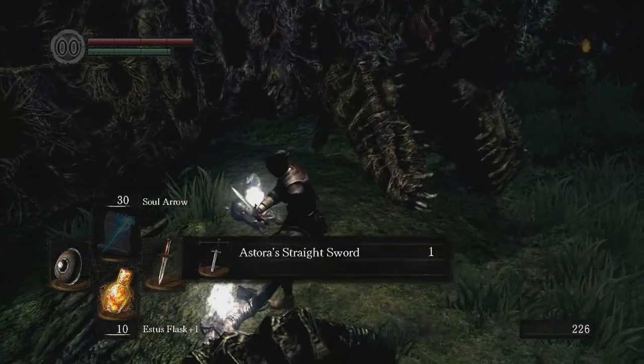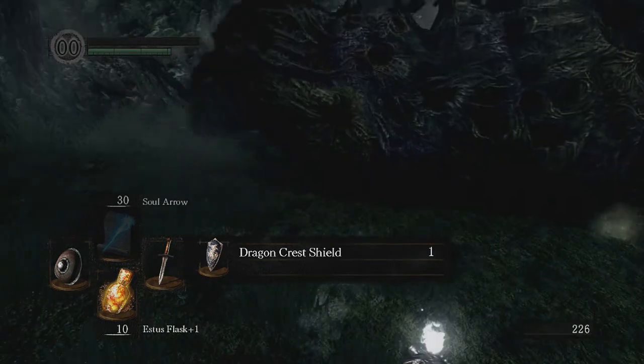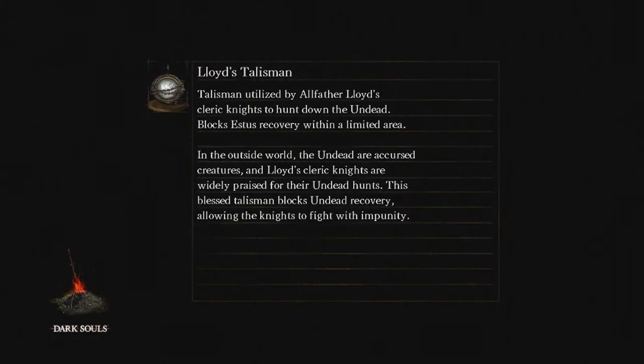I'm just gonna run in here, grab these items - and I died. I tried rolling away. So we got Astora's Straight Sword, which is great for a faith build, and the Dragon Crest Shield.